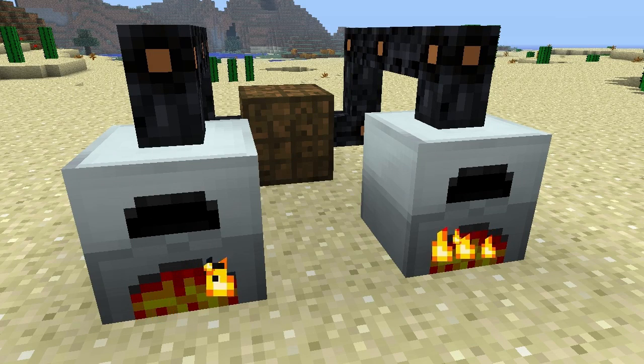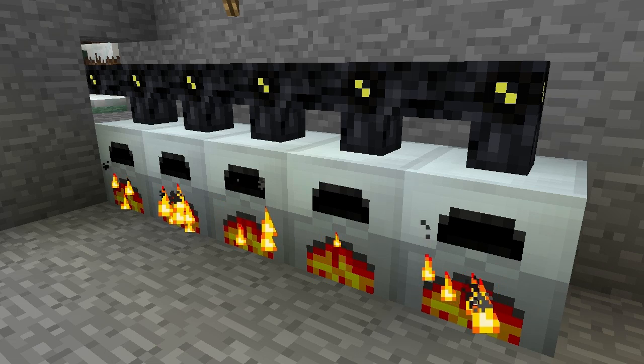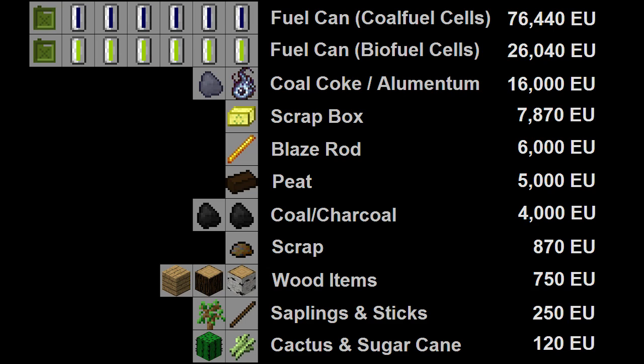Generators are one of the simplest, cheapest, and most versatile machines you can use to create industrial craft energy units. They support a wide range of fuel sources, and all of the current supported ones are shown here.